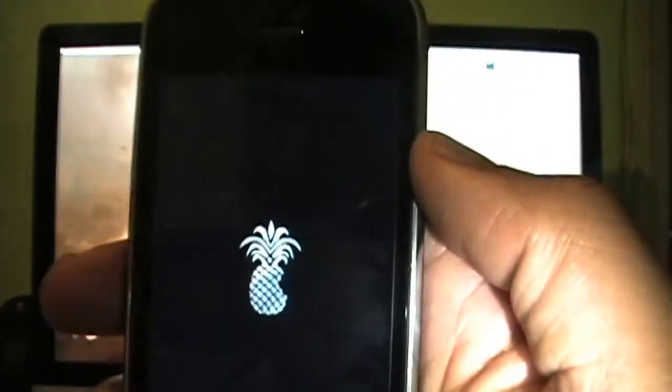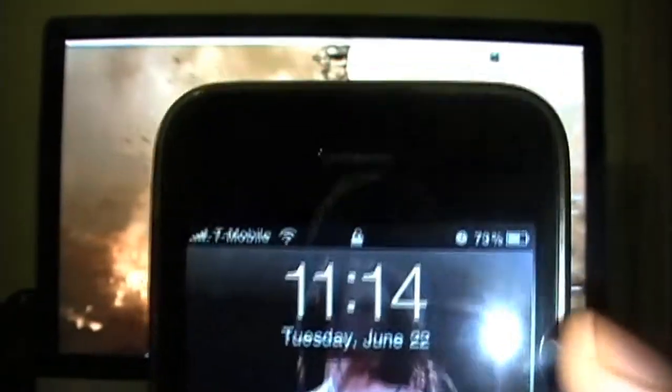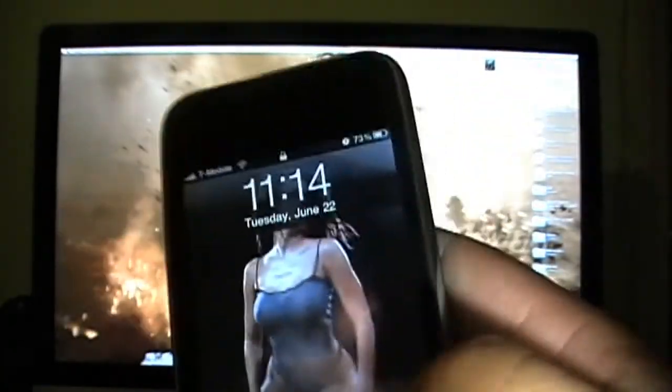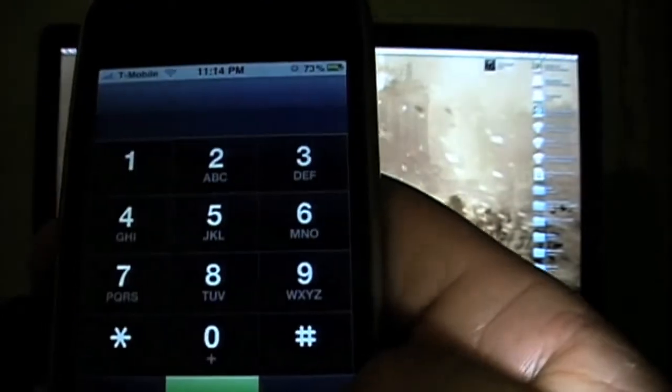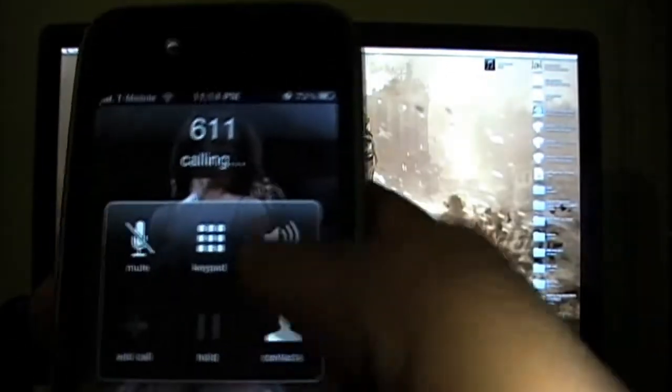We're back, and we've still got Edge. Look right up top — that was really quick — T-Mobile right off the bat! Let me go ahead and show you that it actually works. I'm going into the dialer, dialing 611, and putting it on speaker so you can hear it.